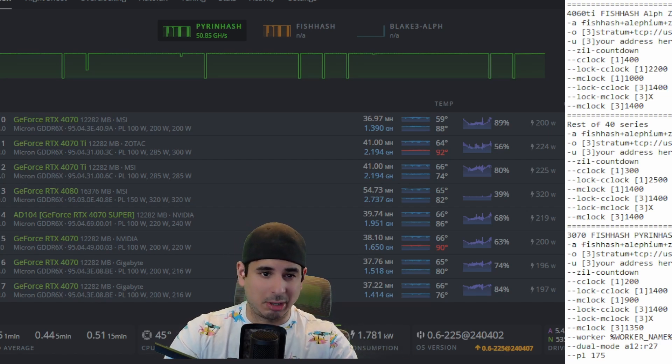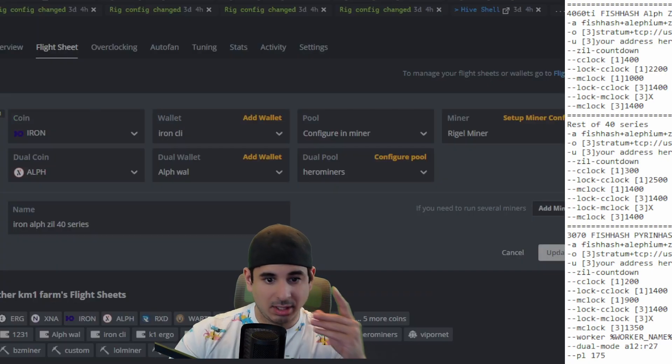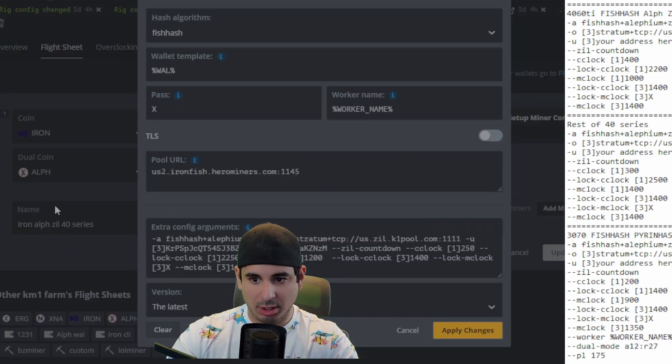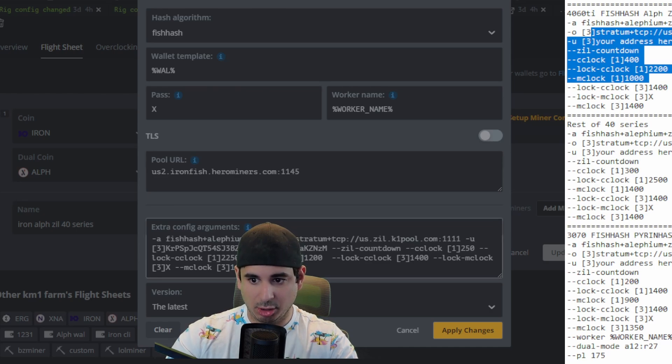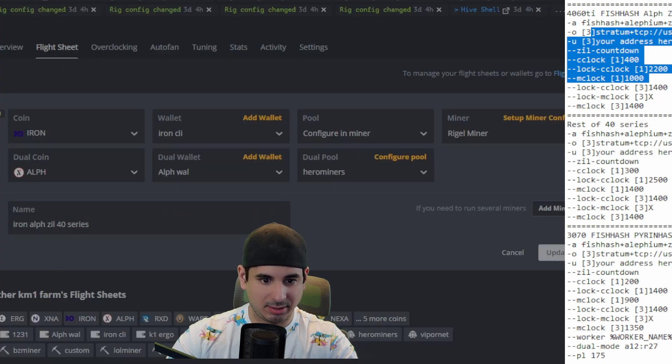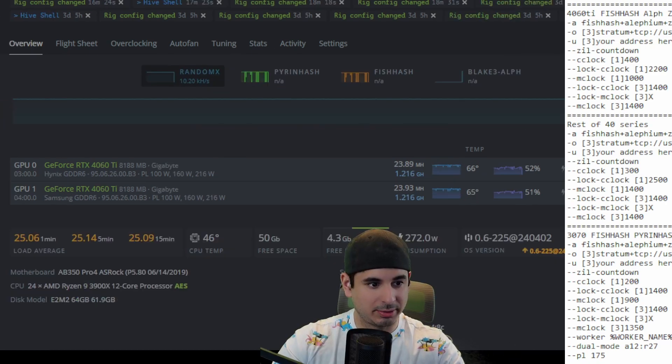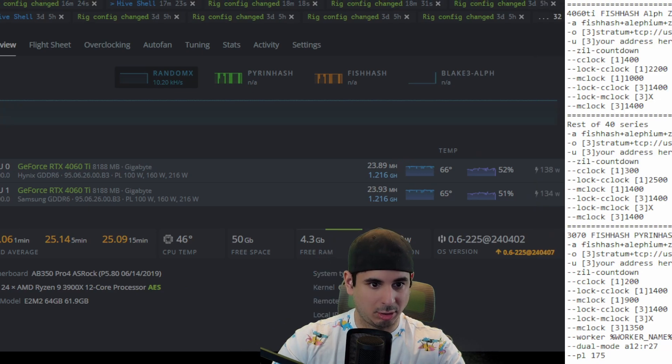You can go ahead and use these. Now remember, the 4060 Ti has slightly different settings because of its skimmed memory bus. Essentially, you just put these into the flight sheet like so — you have your Ironfish wallet, your Aletheum wallet, and you have the wallets configured. I configured the pool in the miner because it was easier, but you can use Hero Miners for both, and then you put your extra config settings right in there. It's pretty straightforward copy and paste, especially for the 40 series. You can see what all the 40 series models minus the 60 Ti get right here, and what the 4060 Ti's get right here, along with their power usage.